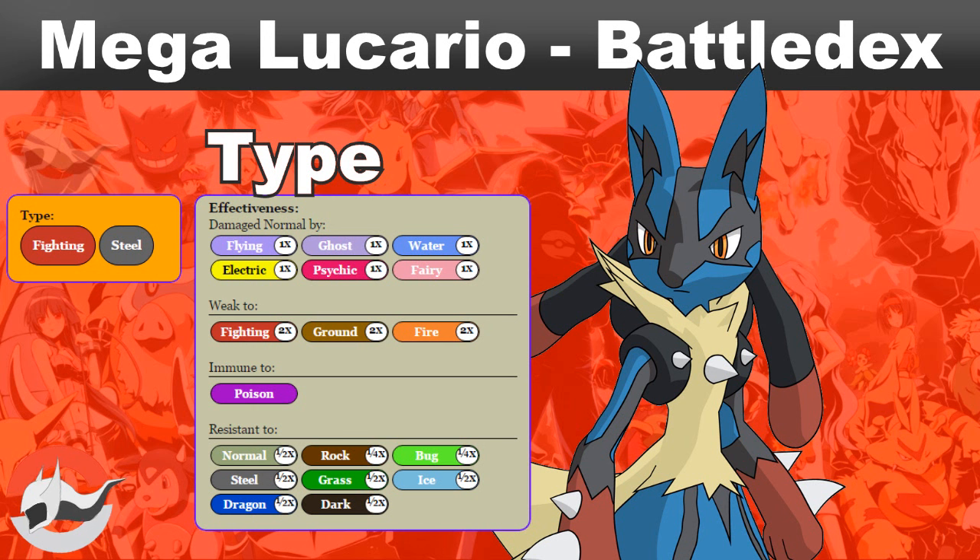He is immune to poison, which includes damage over time poisons like Toxic, and he is resistant to an impressive 8 types — normal, rock, bug, steel, grass, ice, dragon, and dark. That includes being 75% resistant to rock and bug.